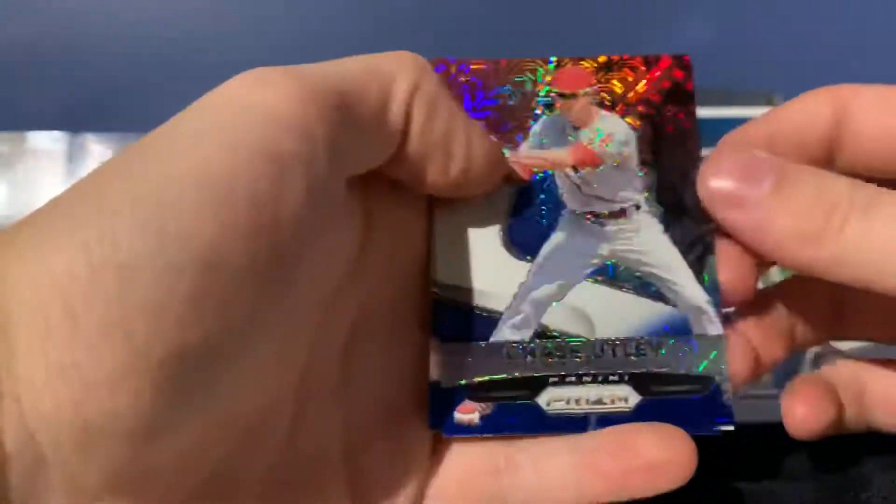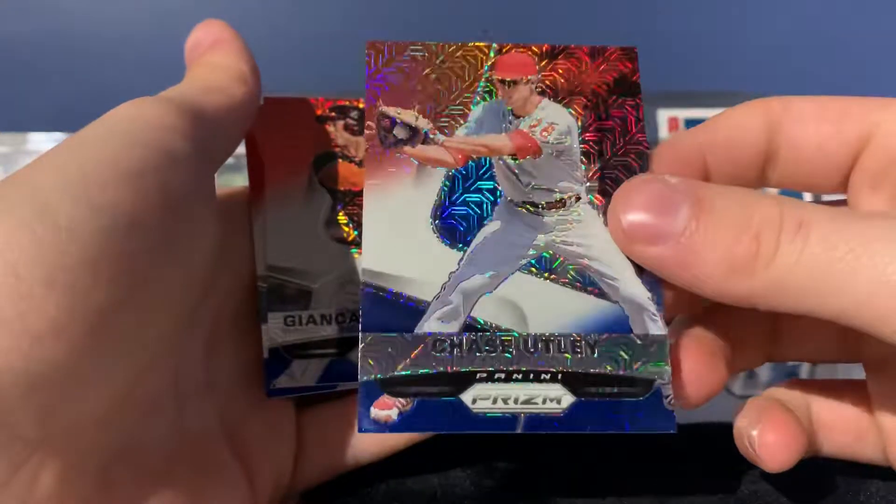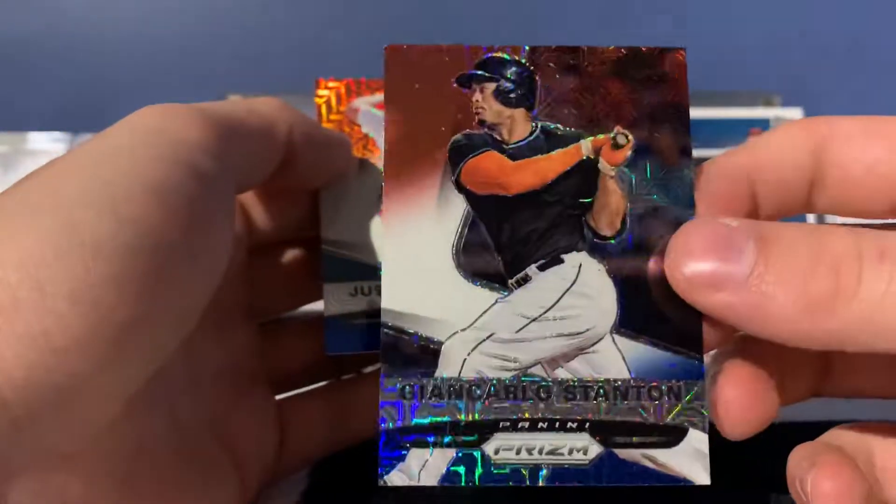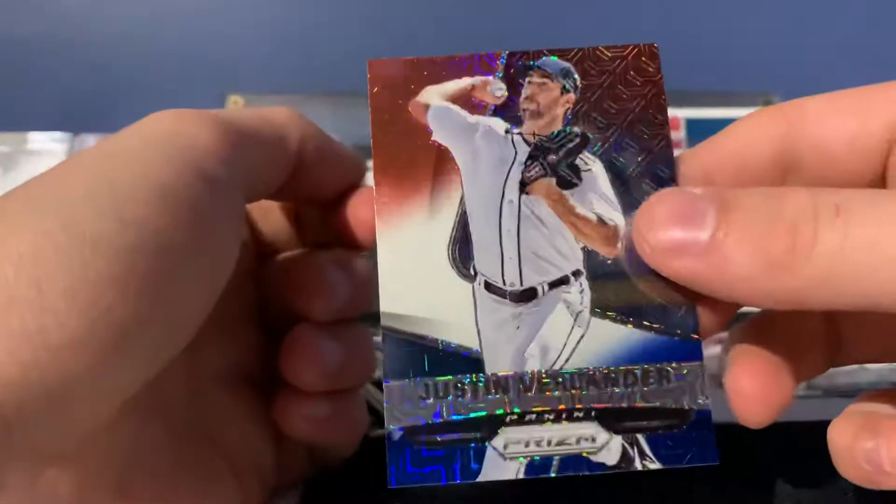Oh wow, right off the top — it's one of my favorite players of all time, Chase Utley! My favorite player growing up. It's a really nice prism there. Oh, and a Stanton — Giancarlo Stanton — and Justin Verlander!